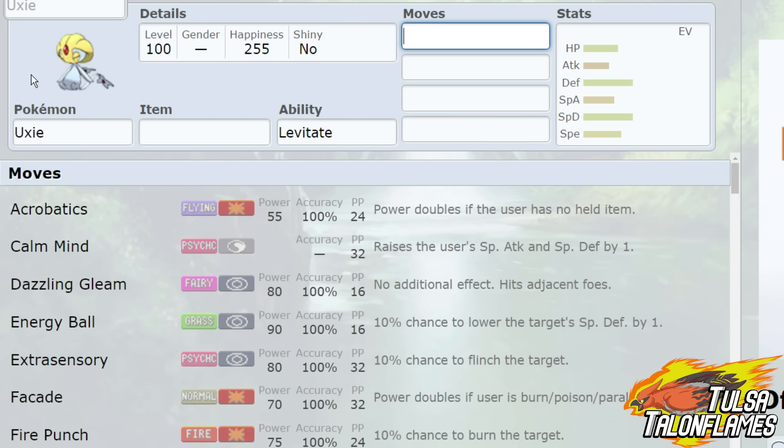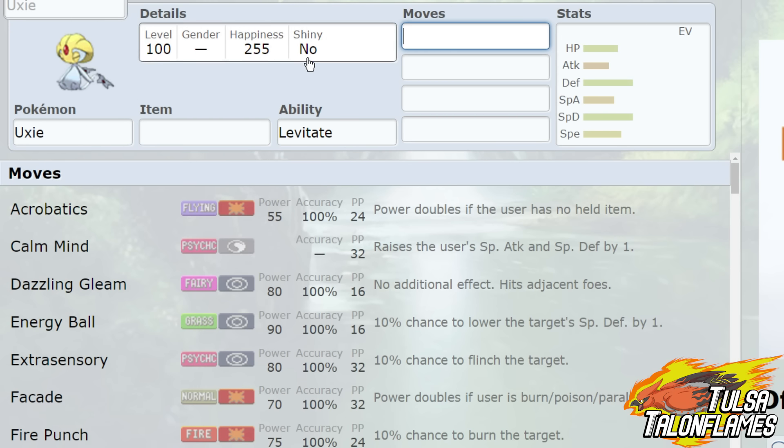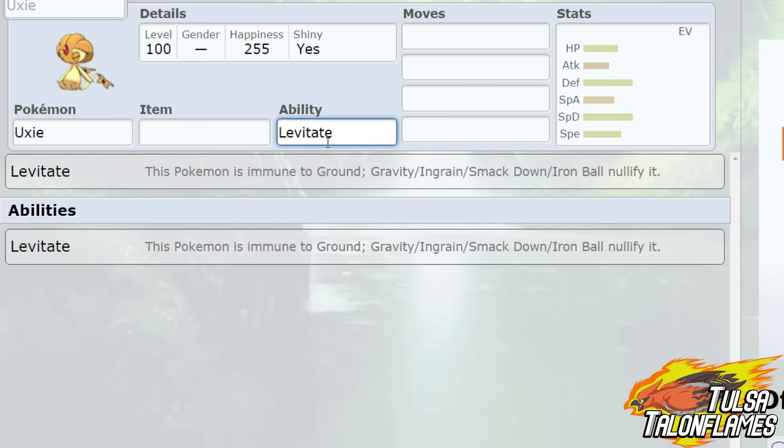We got some pretty decent R.U. Picks. I'm pretty happy with them. The first one that I ended up with is Uxie. We're jumping straight into this right now. Uxie is a pretty awesome Pokemon. It comes with the ability Levitate, which is already great because we gain that nice and powerful ground immunity.